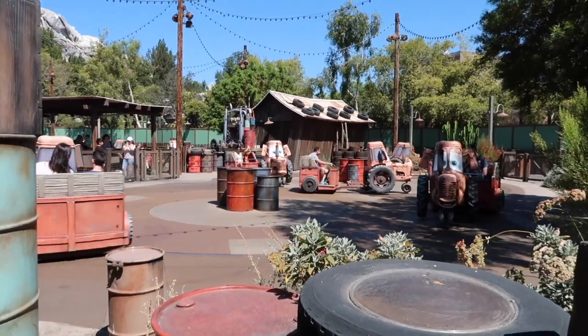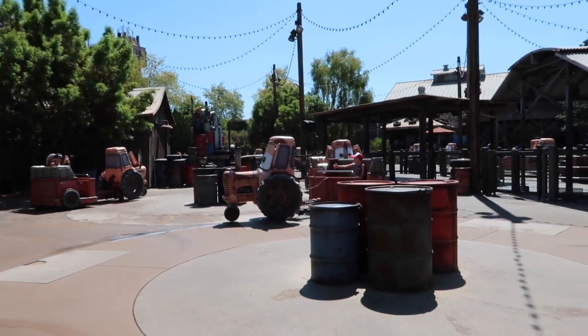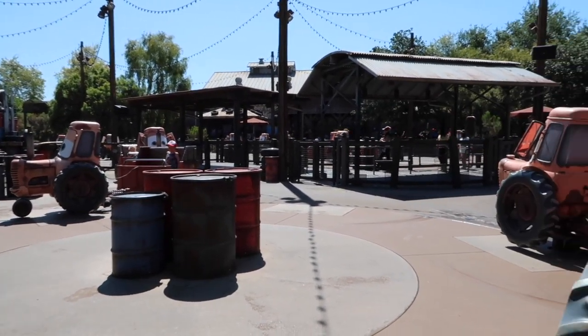The final ride in Cars Land — Mater's Junkyard Jamboree. This one's a similar kind of thing to the last ride — you ride in and pick your own car. It looks pretty tame, but actually it's a bit terrifying because they swing. So if you really don't like swinging, don't go on it — but it's fun if you do. We are in our ride now, we're ready to get swung around. Her mum's going to get scared, I can tell.